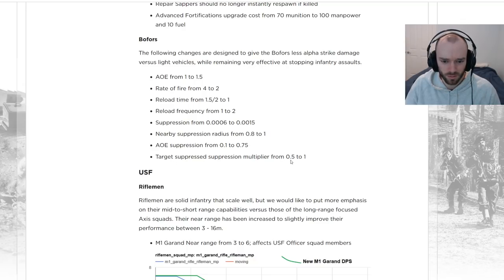Target suppression multiplier is going from 0.5 to 1. Quite a few changes to the Bofors — seems like it's going to be lowering the killing power and increasing the suppression. We'll have to see how it plays out in testing.